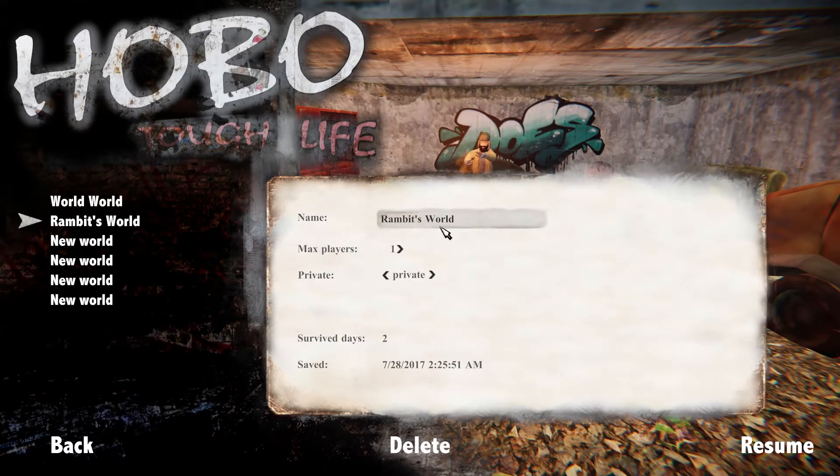I'm Ben Automatic here. Welcome back to Hobo: A Tough Life. Let's build the Empire State Building. No, we're not going to do that. Could you imagine how insane that would be if we actually tried to build that?